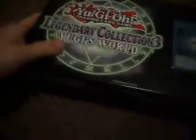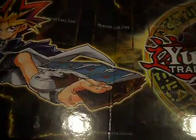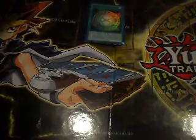Sorry about the background noise, guys. Let's pop this open and get our mat out of the bottom of the box. I've opened a couple of these — I really do like this box, it's pretty cool. At the bottom of the box we have our seal. We have our Crowbar Hat, and in our Crowbar Hat we have one ultra rare Dark Necrofear, one ultra rare Guardian Eatos, five tokens — I like the tokens. We have our five Yugi's World mega packs.